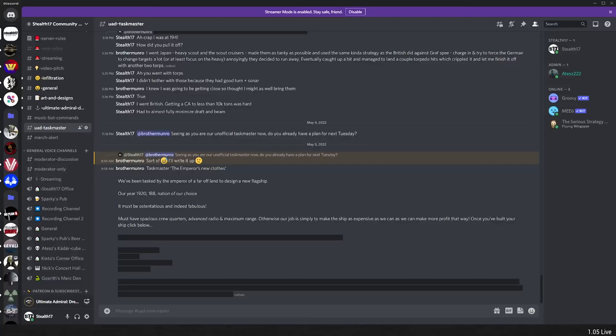Hey guys, Stel here and welcome back to more Taskmaster Tuesday on Ultimate Admiral Dreadnoughts. I have a two-parter task today. I don't know the entire task, which is pretty unusual. Normally in Dreadnoughts I have to design a ship and I get to know what the enemy is, what the job is, what the task is. This time around Brother Monroe, our unofficial Taskmaster, is keeping it a secret.